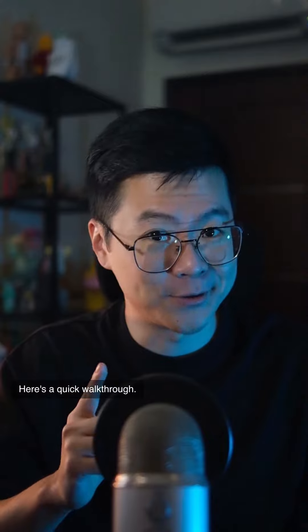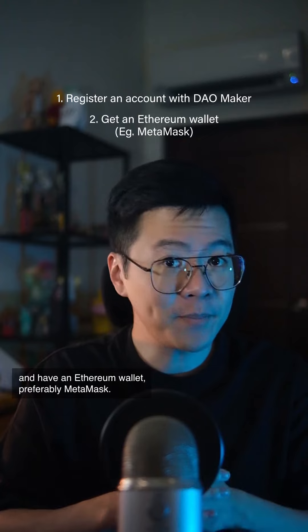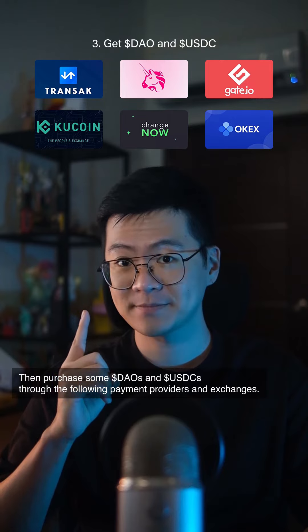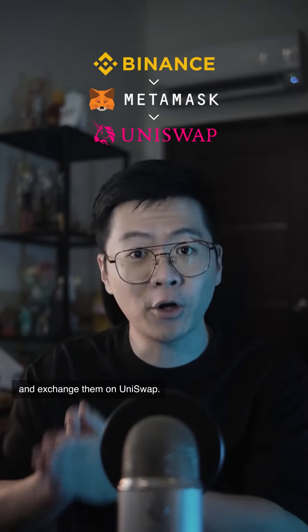Here's a quick walkthrough. First of all, you'll need to register an account on DAO Maker and have an Ethereum wallet, preferably MetaMask. Then purchase some DAO and USDC through the following payment providers and exchanges. Personally, I purchased my Ethereum on Binance, sent them over to my MetaMask wallet, and exchanged them on Uniswap.